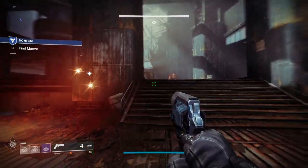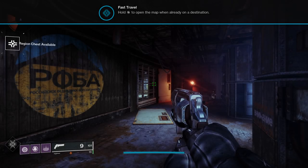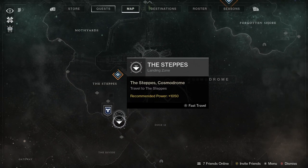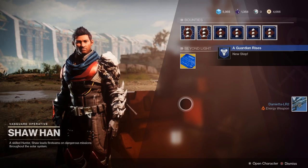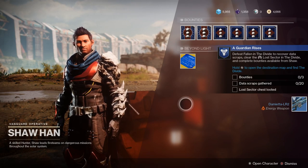Next up is the mission A Guardian Rises. With the introduction mission out of the way, you should have a handle on the basics: moving, shooting, and all the basic mechanics. You'll be taught how to fast travel — bring up the menu, select destinations, go to the Cosmodrome and then The Steps. Once you travel there, speak to Shaxx and you'll learn about bounties and quests.